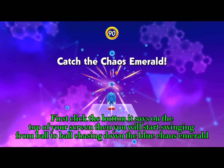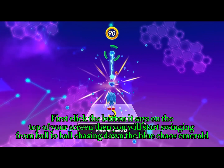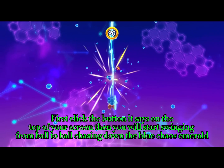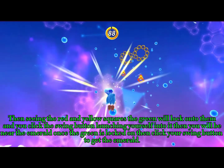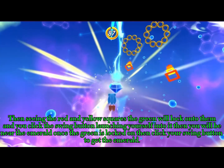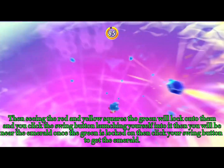First click the button it says on the top of your screen, then you will start swinging from ball to ball chasing down the blue Chaos Emerald. Then seeing the red and yellow squares, the green will lock onto them and you click the swing button launching yourself into it.